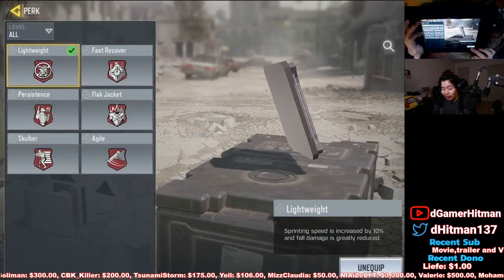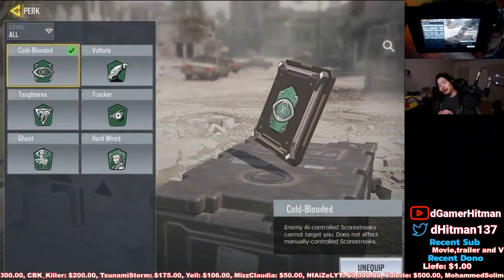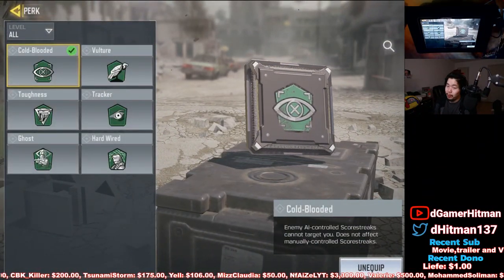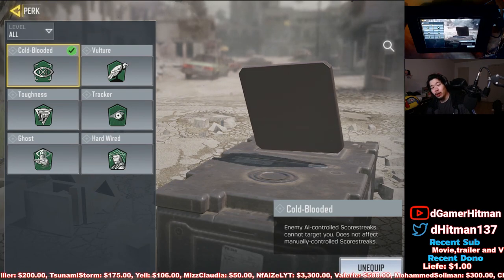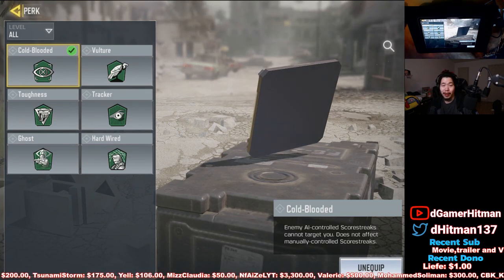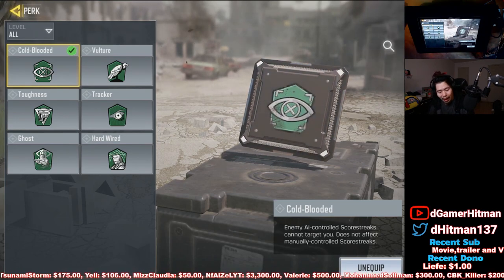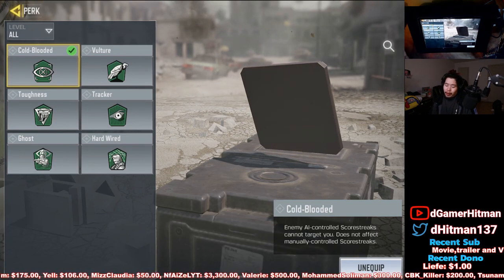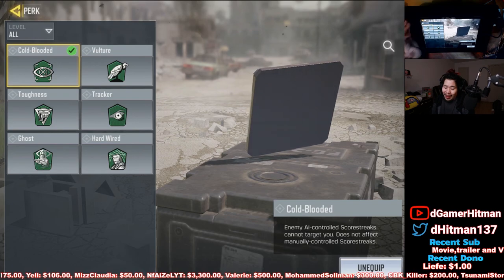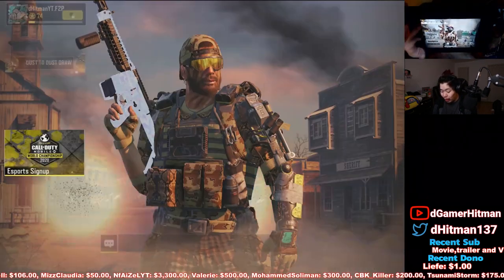Now for the perks, the ones I recommend are Lightweight and Dead Silence for sure. The green perk slot is the one you can be versatile with. I put Cold-Blooded because I hate dying to Shock RC. But I generally have Hardwire when it comes to Search and Destroy because trip mines are the bane of my existence — I will die to trip mines almost every time if I don't have Hardwire. You can go Toughness if you're trying to win more gunfights — really up to you.